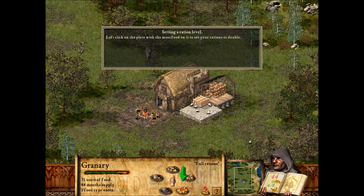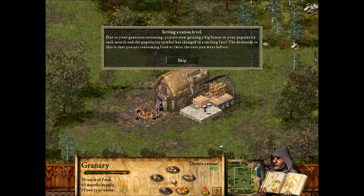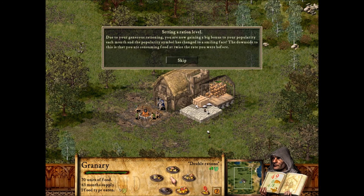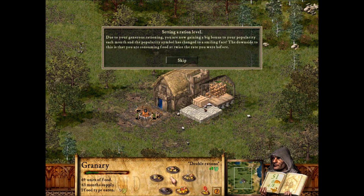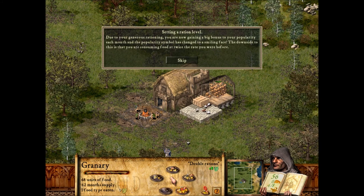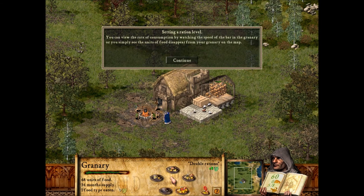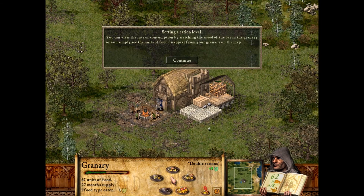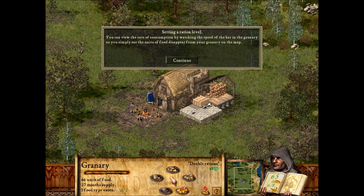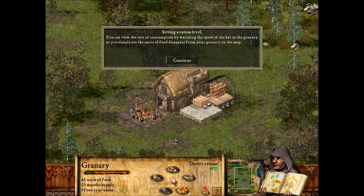Left-click on the plate with the most food on it to set your rations to double. Due to your generous rationing, you are now gaining a big bonus to your popularity each month, and the popularity symbol has changed to a smiling face. The downside to this is that you are consuming food at twice the rate you were before. You can view the rate of consumption by watching the speed of the bar in the granary, or simply see the units of food disappear from your granary on the map.